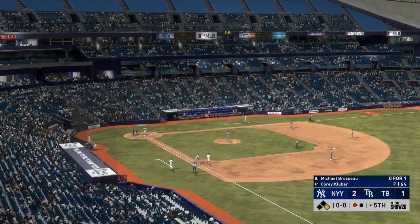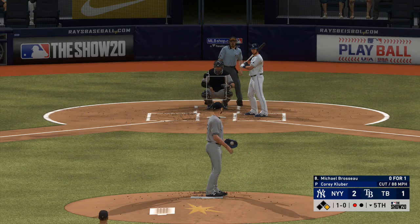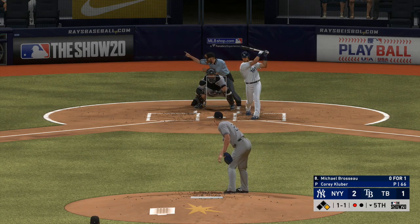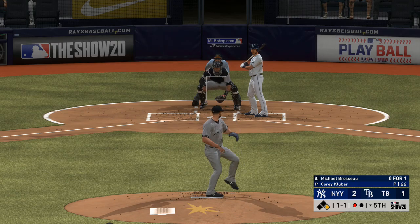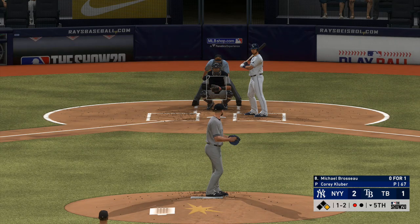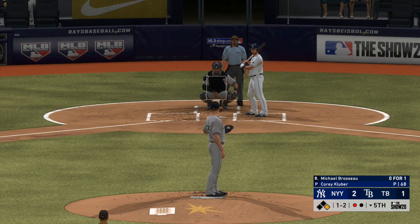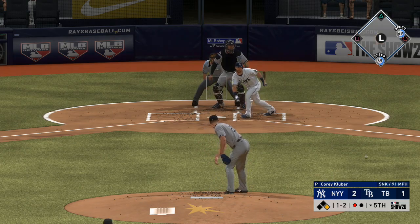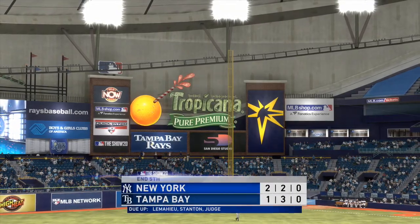Now batting, first baseman Michael Brosseau. From the stretch, here's the pitch — Brosseau looks at ball one. From the stretch, swing and a miss on the sinker — a ball and a strike. Called strike on the inside, and he can't believe it at the plate — 1 and 2 now. And this is on the ground to short — could be 2. LeMahieu for 1, on to first as they get the double play to get him out of the inning.